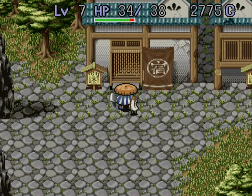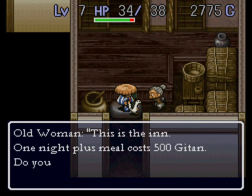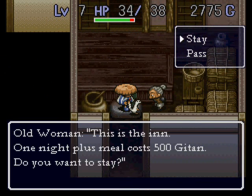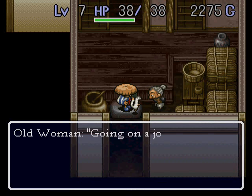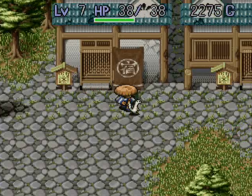My fullness is really low, so let's go in the inn. I think I can afford it. This is the inn — one night. This meal costs 500 Gitan. Do you want to stay? Yes. Rested and ready for another day. But they didn't drain my level, so I'm happy.